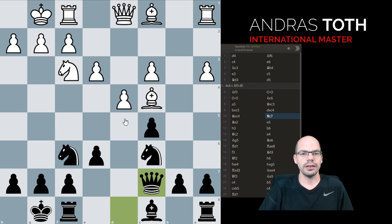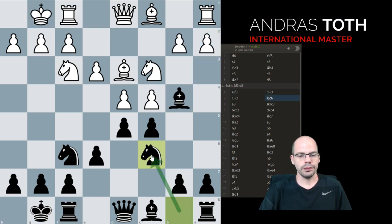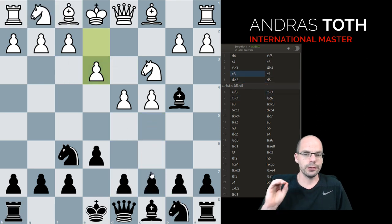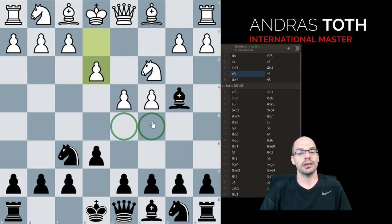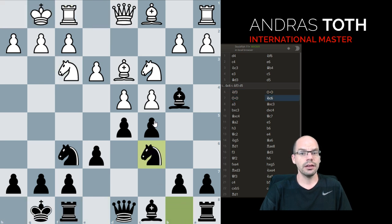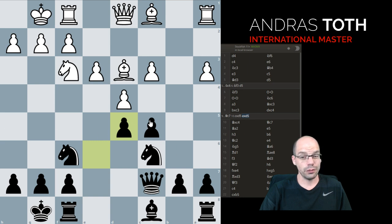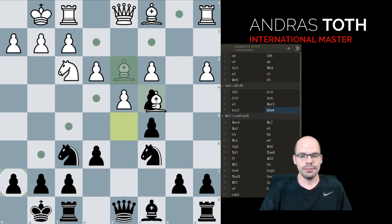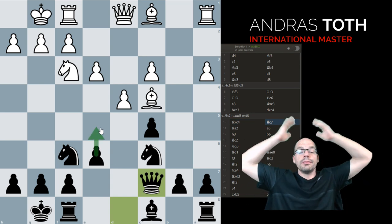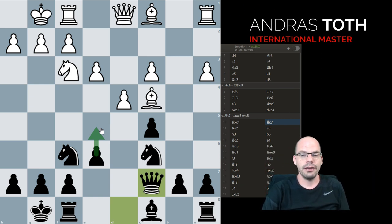If you want to study middlegames, study openings. We castled and we just keep on developing — note how typical this is for Nimzo: at first it looks like we do nothing for the center, and then look at the next five moves: bang, center, bang, center, bang, center. All of a sudden I'm massively contesting the center, and only when forced do I take. Now we achieve this highly flexible position where queen c7 takes leads to a more rigid structure, whereas d-takes-c, bishop takes, queen c7 with the idea of e5 is the most fun variation in my opinion.